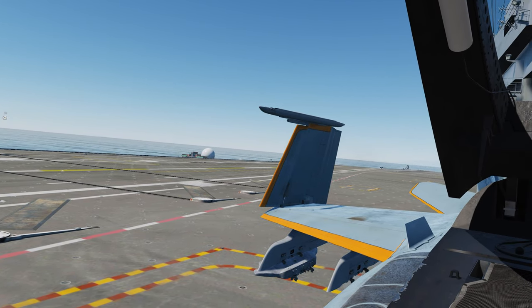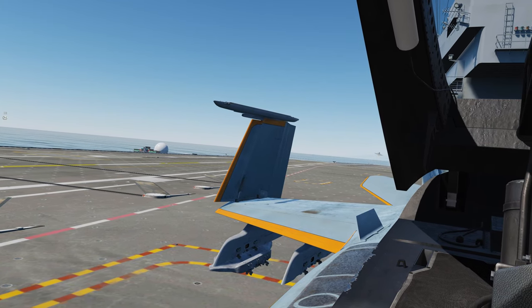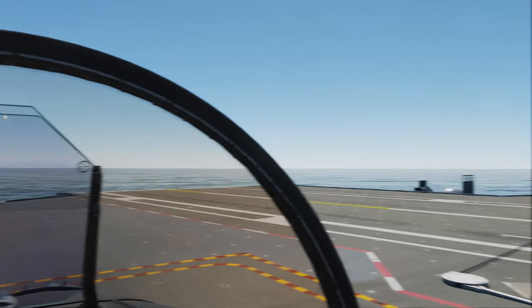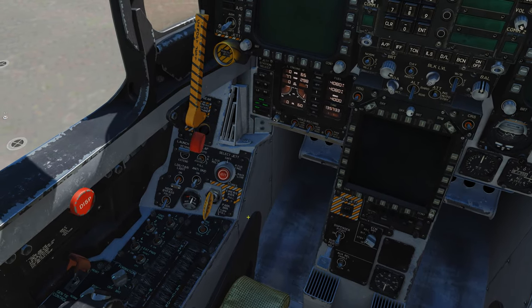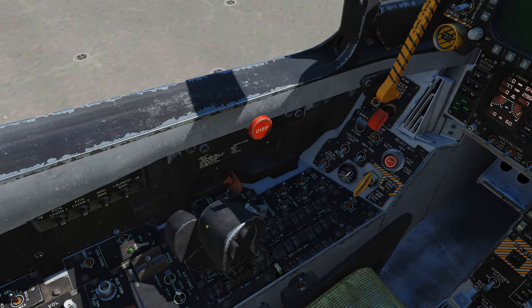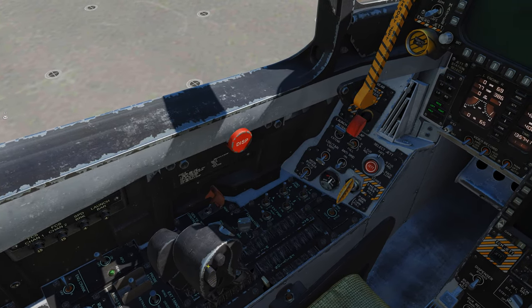My first piece of advice is that you start to learn how to land on the airfield. You're going to be tempted to spawn in your fighter and go straight to the carrier and try to figure out how to catch a wire and enjoy that crazy experience. But I recommend that you go to the airfield and practice learning on solid ground first.